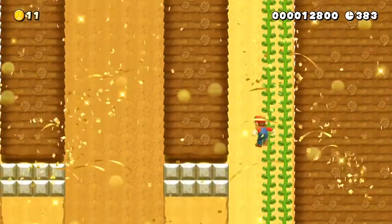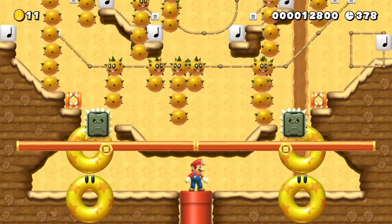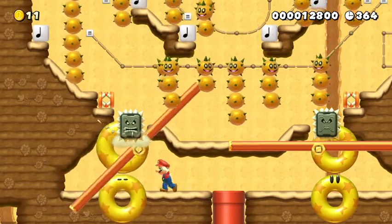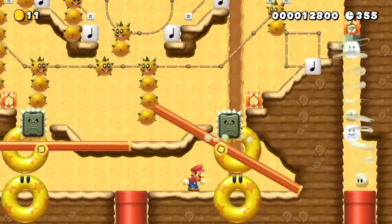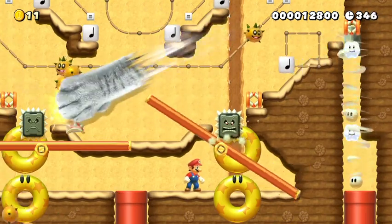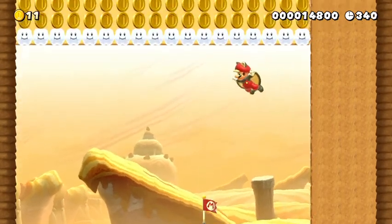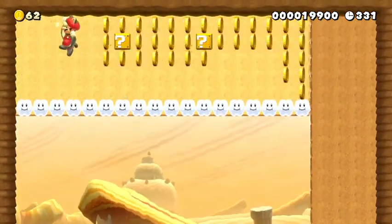It looks like I need to find a key, and it looks like the key is down this pipe. Really? What am I supposed to do here? Oh, this is Pinball. Okay, gotcha. I was kind of confused there. Okay, checkpoint. Ooh, acorn suit! Just get all the goodies here because they're here.